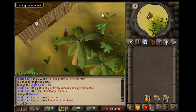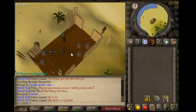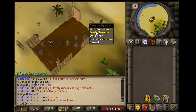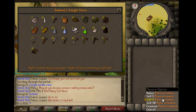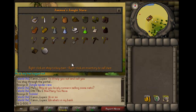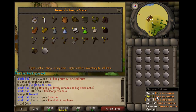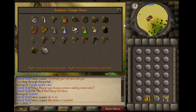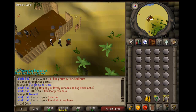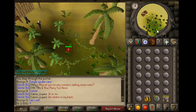You're going to go to the nature altar with 25 unnoted pure essence. And you trade this lady right here. What you do is you sell your noted essence and buy them back, so that you have 25 unnoted pure essence in your inventory. Then you run back.